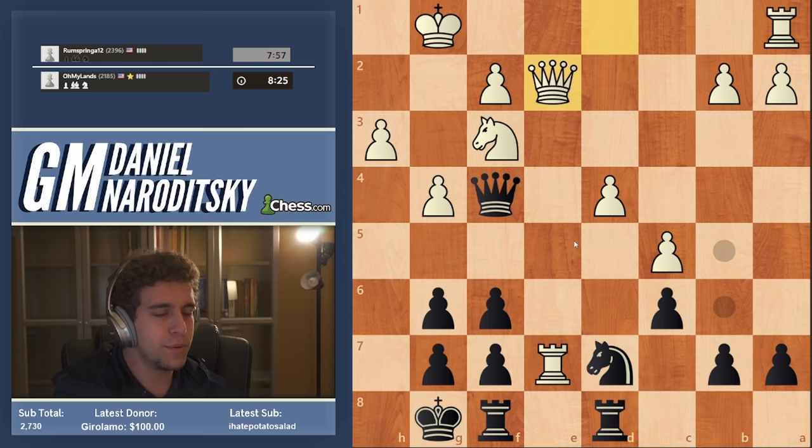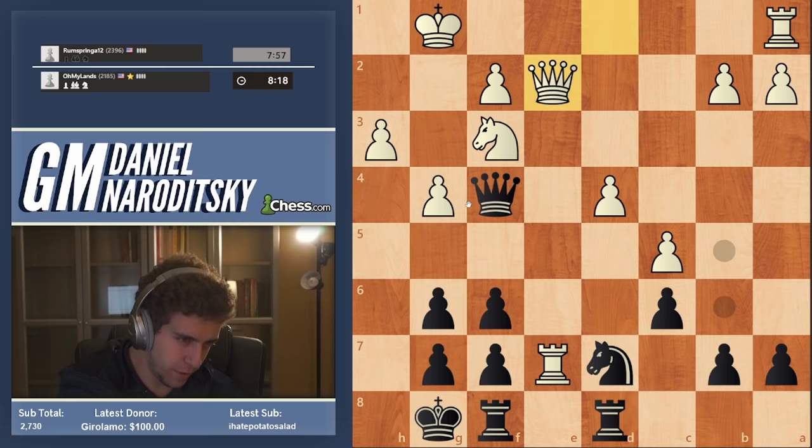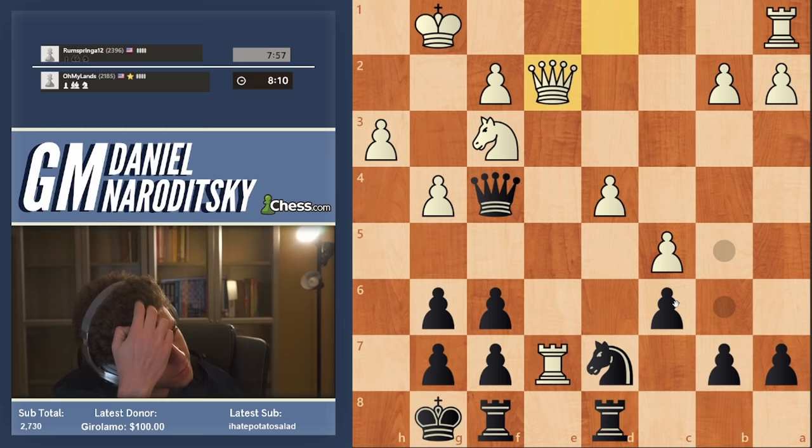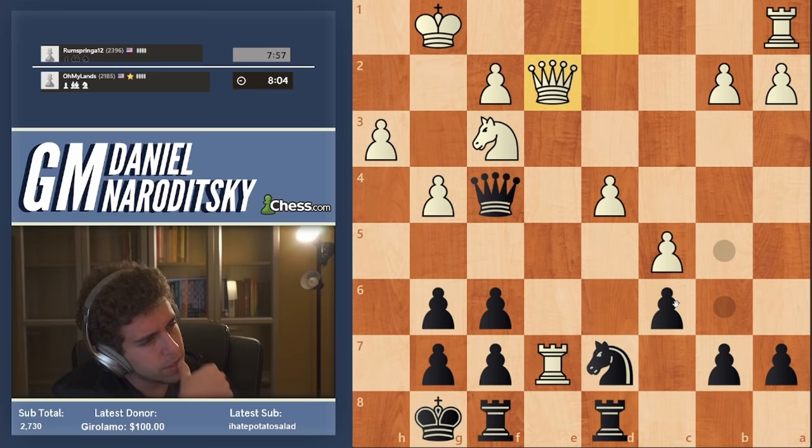If we can solve the problem of the rook I think black will be better, due to our superior structure and white's weak squares. The plan here is to try to break free of the chains — but how do we do that? It's not so simple.